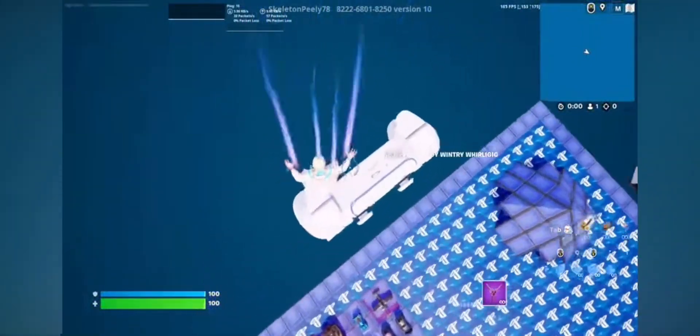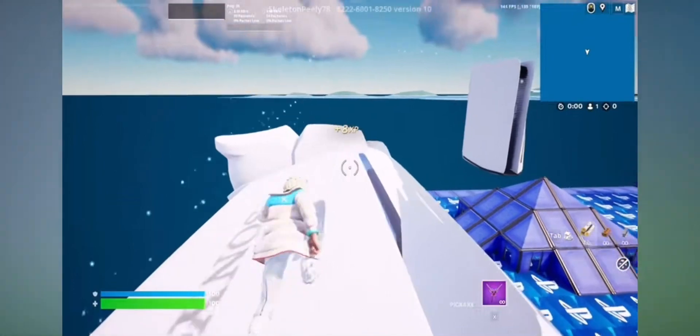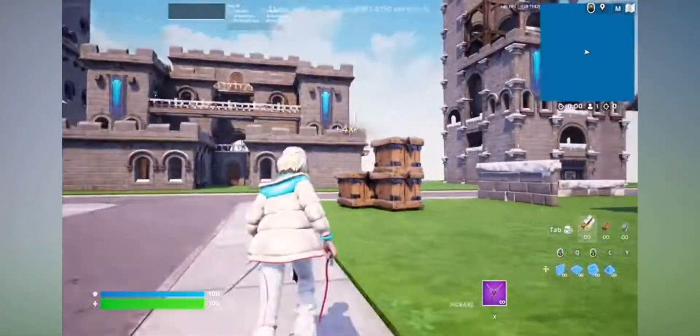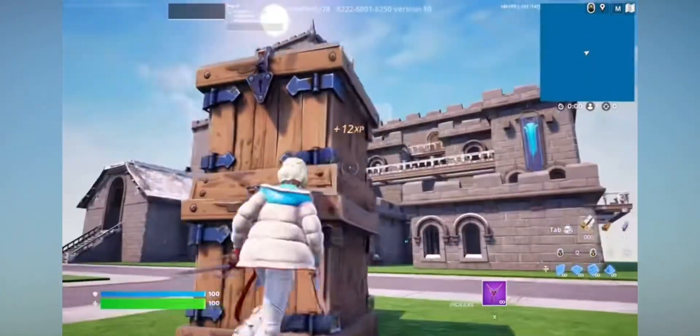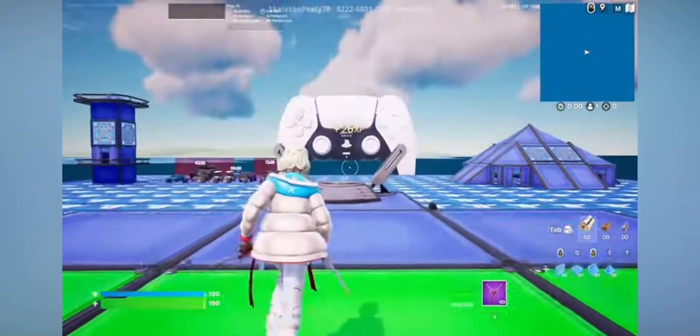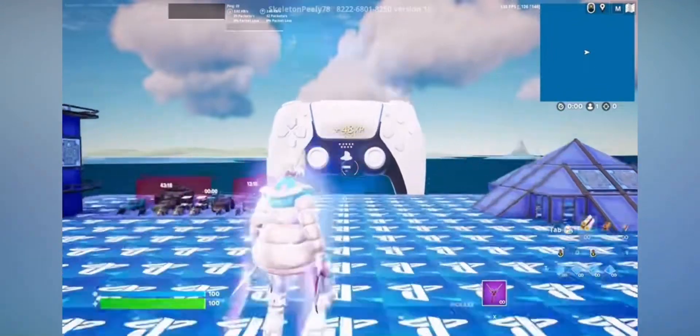From here, make your way on top of the PlayStation controller once again. Do an emote, and then the first button is going to be right here on these boxes — just go ahead and interact with it like this, and you guys should start getting some AFK XP.